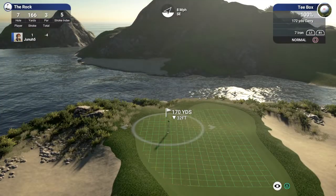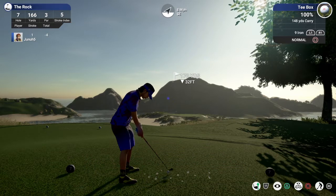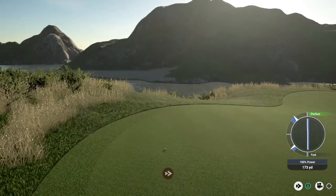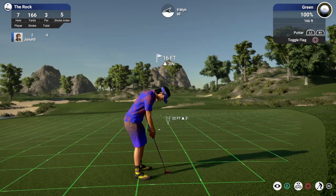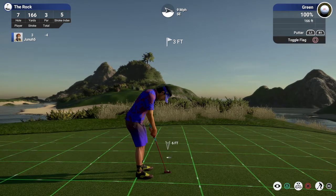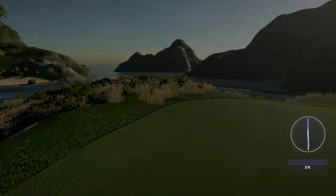Hole seven, par three. That green's well below us. One-seventy down thirty-two, playing about one-sixty. Got a little wind — I'm going to go with the 148 nine iron, de-lofted a little. I always like to come in a little short here. Nice strike, this is looking decent. For your birdie — 22 up three, got a bit of break, not an easy putt. I think I over hit it. We should clean up our mess and get our par. That'll work for par — stay right there at four under par.